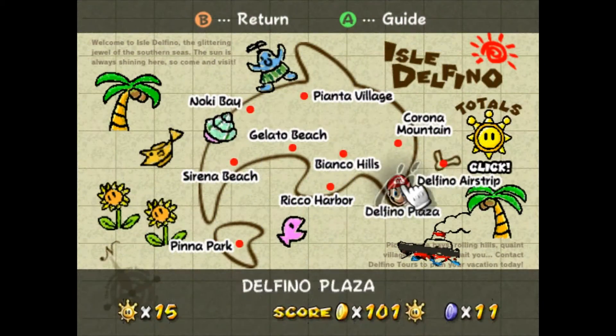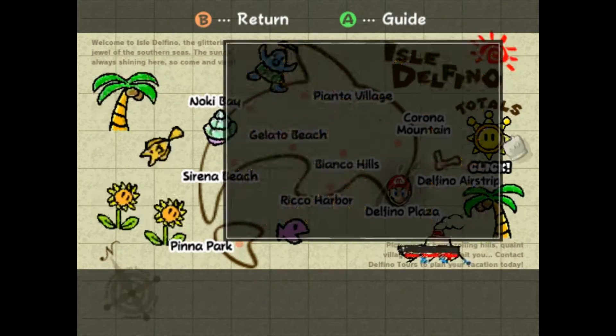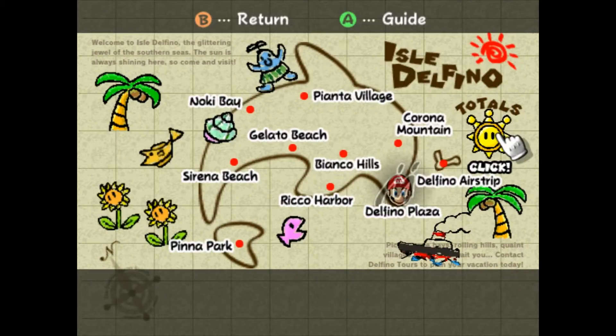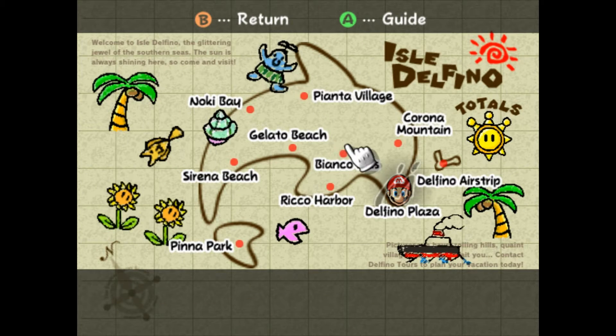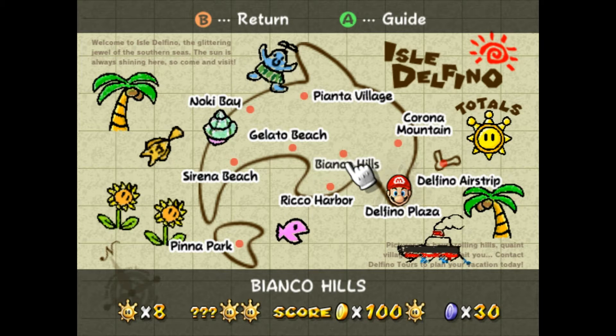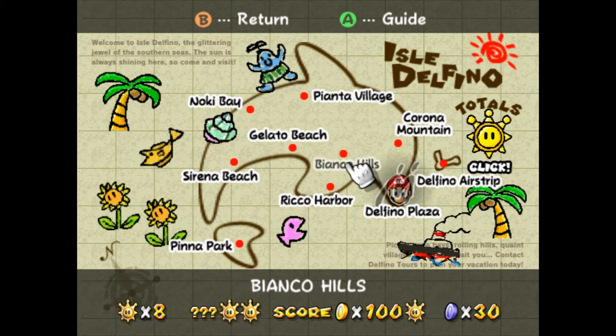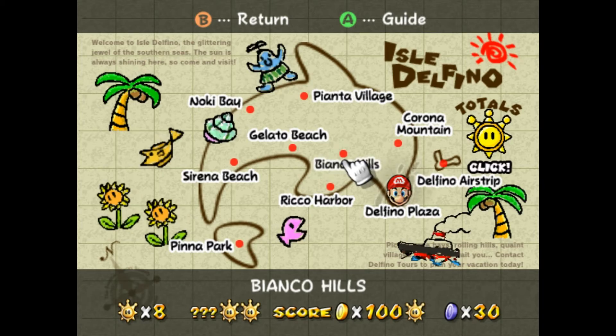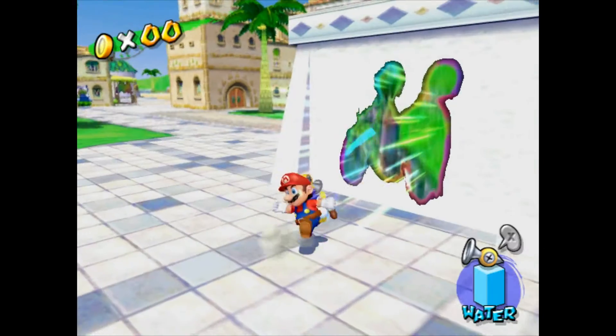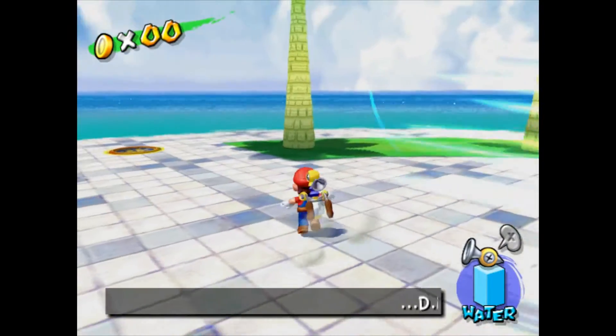Alright, let's check the totals. Bianco Hills — that's it: 30 blue coins. There you go — 8 shines, 2 secret shines, 100 coins, and 30 blue coins. Bianco Hills is now 100% complete. Thank you so much for watching this episode of Let's Play Super Mario Sunshine. I've been your host, Asperger Wenio. I'll see you next time. Bye bye.